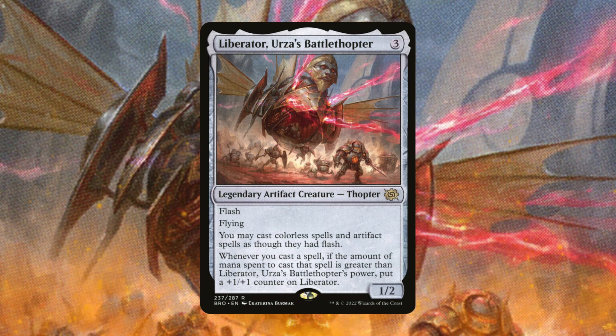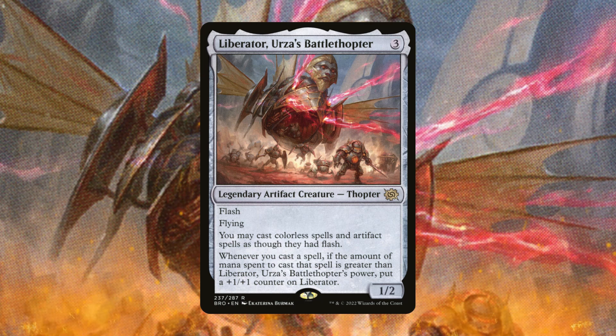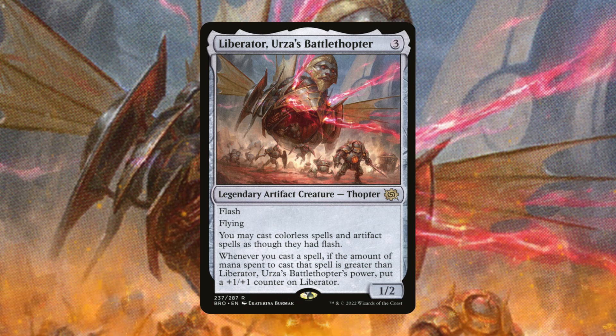Liberator combines both abilities of Skittering Cicada and Shimmer Mirror. It has flash, flying, and the more you cast bigger spells the more +1/+1 counters you can put on Liberator, making it a big threat in the air. I feel this is going to be a very good card in the deck. Those flash options are excellent because you can cast your spells at flash speed even when opponents are dealt damage on their own turn.